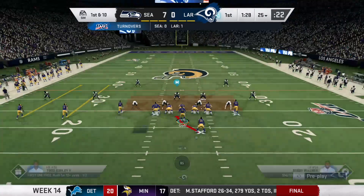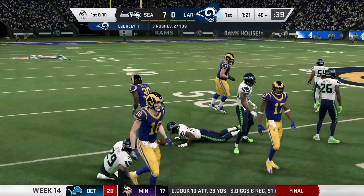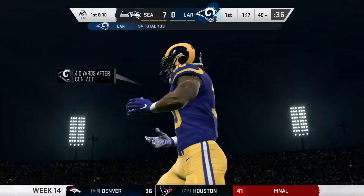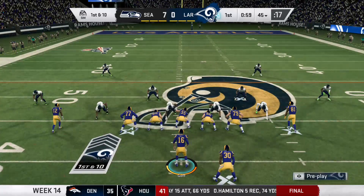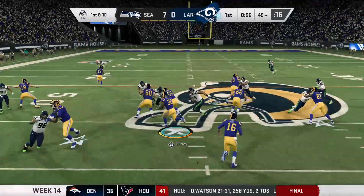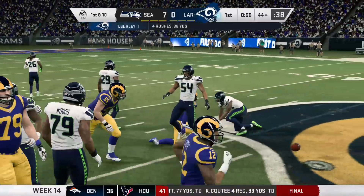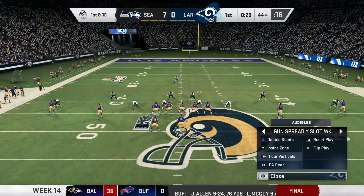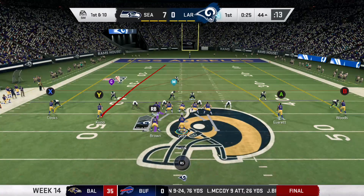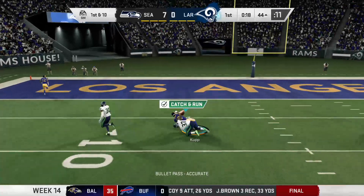Get everyone involved in the passing game and you can create great mismatches throwing to your guys out of the backfield. Nice pass breakup — the strength of the Seattle Seahawks is not their receivers. The defense is able to get off the field on third down. That's a nice start. Mikel Robycomen breaking up another pass. Bobby Wagner is upset.